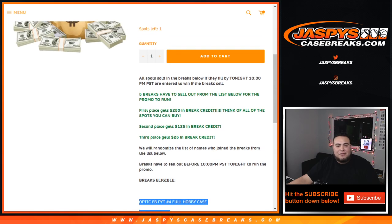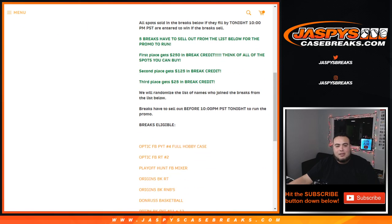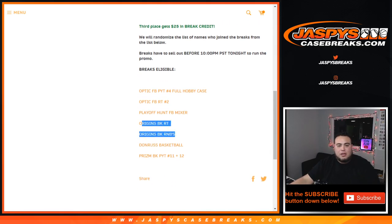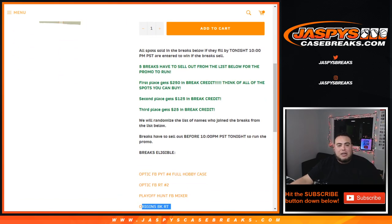We sold out five, so we're gonna give away some break credit. First place gets $250, second place gets $125, and third place gets $25. All you had to do is grab spots in breaks that sold out. Only the five breaks that sold out — customers in those lists — will be part of the randomizer. I'm gonna put them all in one randomizer, roll the dice, and the top three at the end get break credit. It sold out before 10 o'clock.